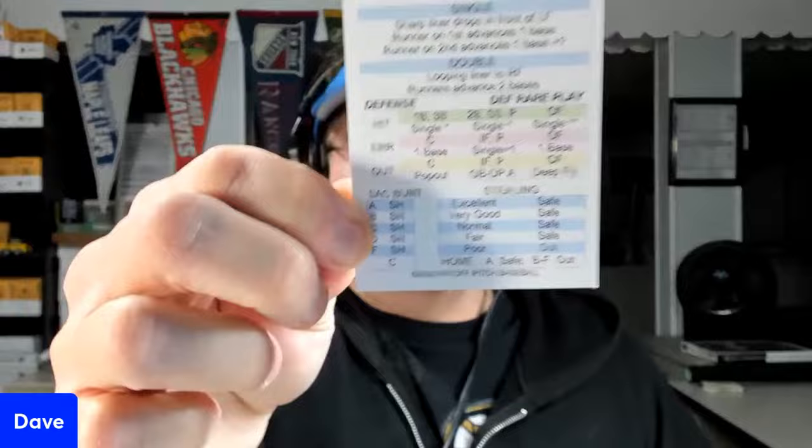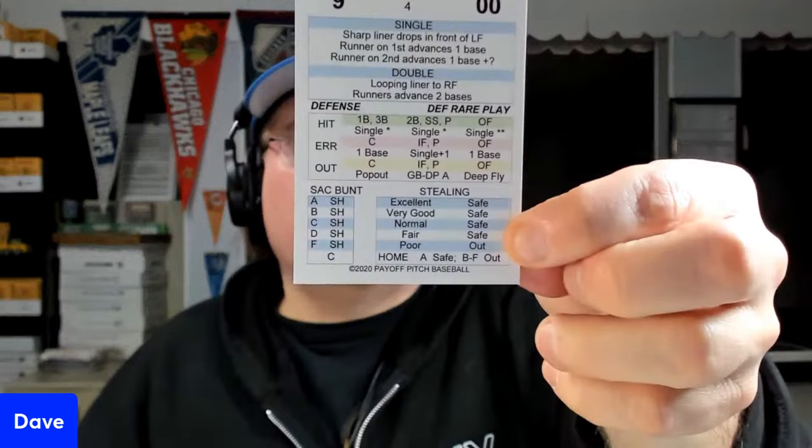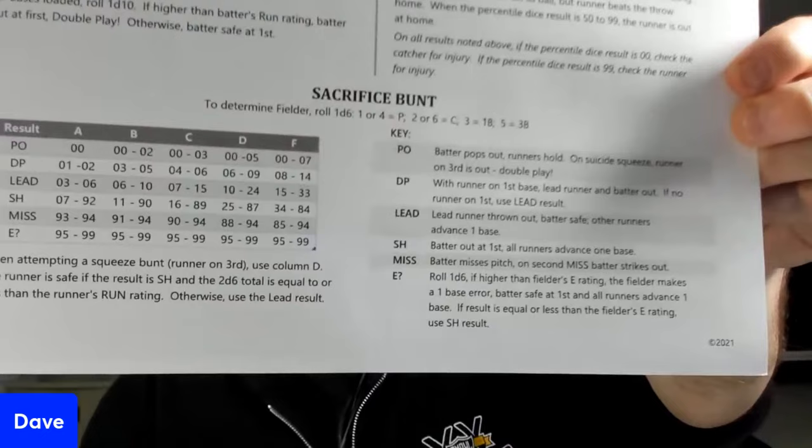For bunting I just go straight to the fast action card. There's the sacrifice bunt right there on the card. If this player is a B bunter - Dave Collins is a B bunter in the bottom corner - I look at B on the card and it's a sacrifice hit. On the bottom it shows where it was fielded, like it went to the catcher or down the first base line where there's a possible error check. So bunting is just fast action card - really straightforward.